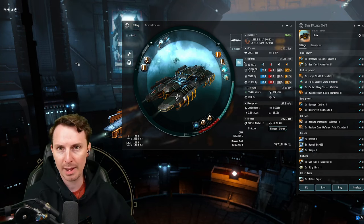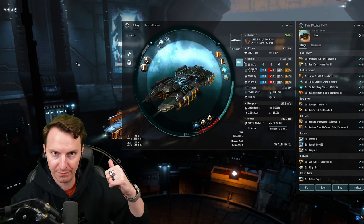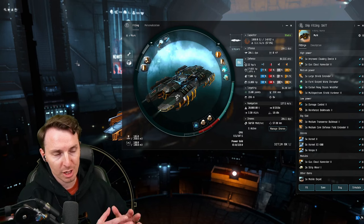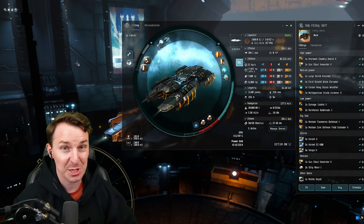We fly this in a tri-box wormhole day trip fleet with our Proteus and Porpoise. We just put out those two videos with the fit and guide, so go check those out. This is going to be primarily a gas huffing fit, coupled with what we call the Skiff Surprise. Let's dive into the fit.